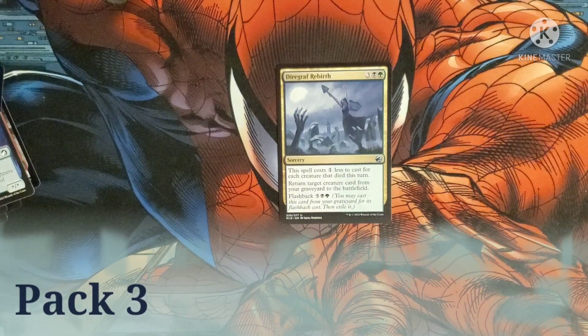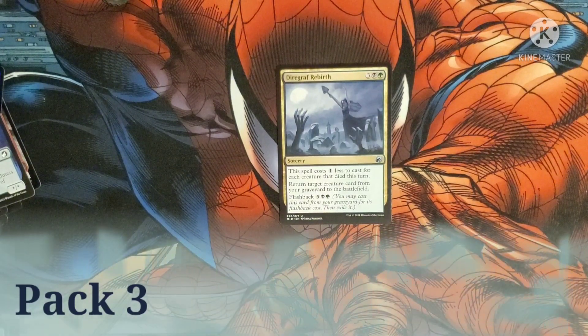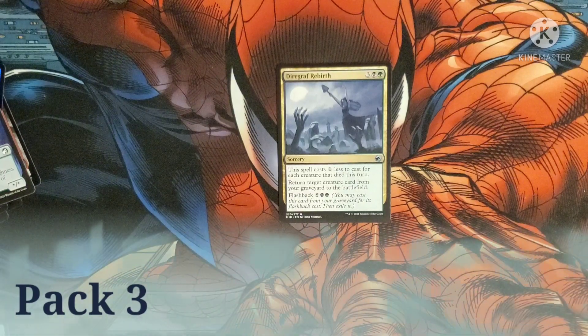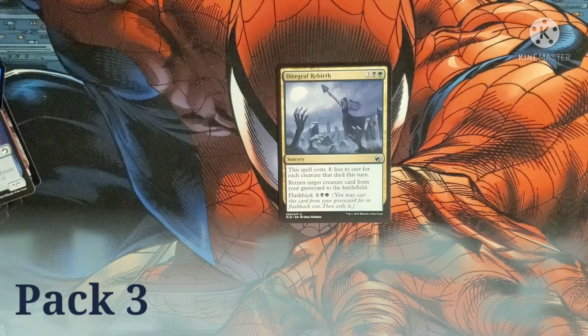Diregraf Rebirth costs three, a black and a green as a sorcery. This spell costs one less to cast for each creature that died this turn. Return a target creature card from your graveyard to the battlefield. It has a flashback cost of five, a green, and a black.